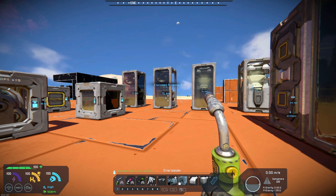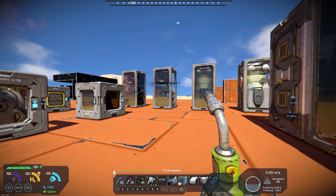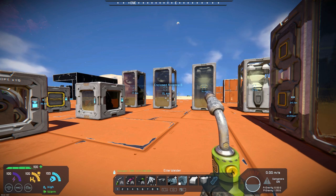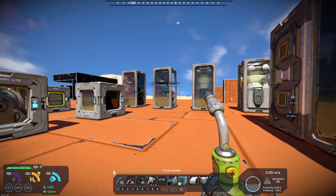Some of the blocks that he has are the turret control, gyro, the survivor kit, decoy, a projector, the gravity generator, and the spherical gravity generator. These come in large block and small block. Not everything is small block, but some of it is both.